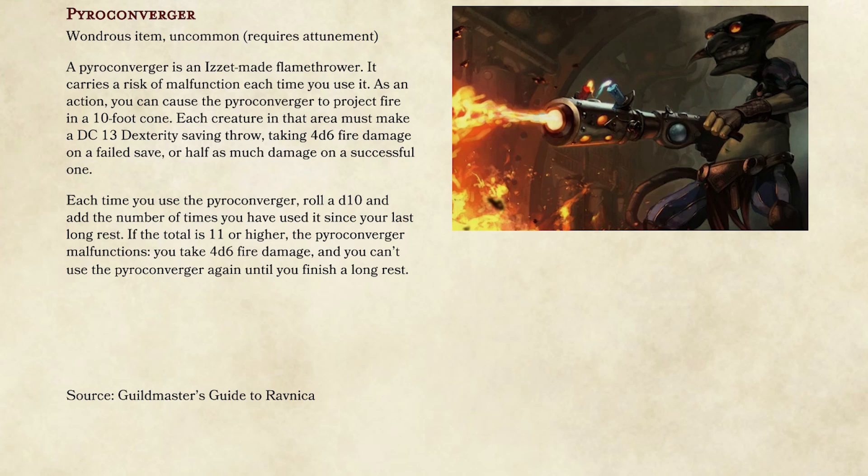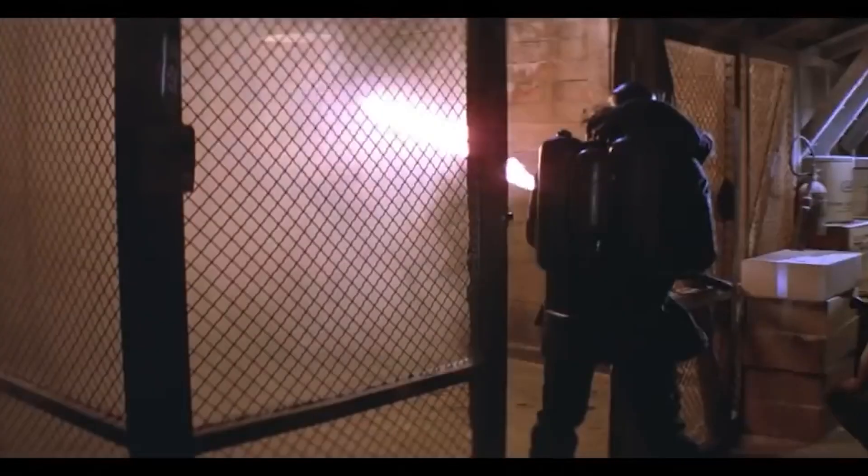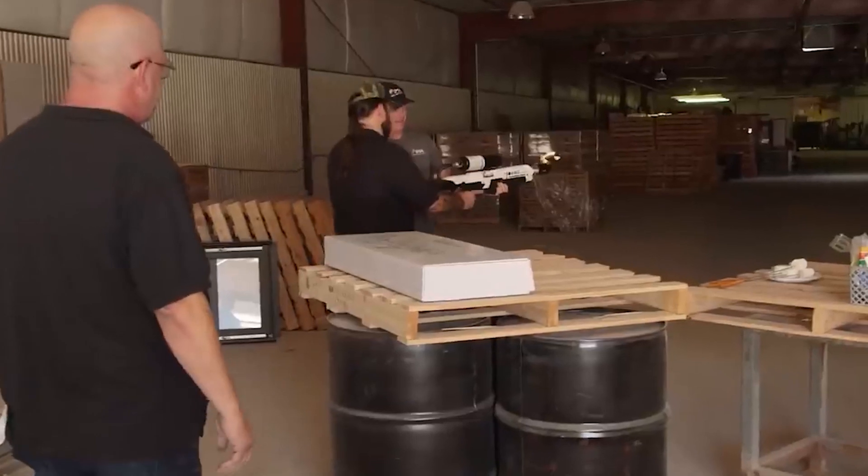It is called the Pyro Converger. I think this is actually a Magic card, because when I Googled the art for it that's what popped up — it was from Guildmaster's Guide to Ravnica. And basically this is only a 10-foot cone, so it's got the square and then two squares.